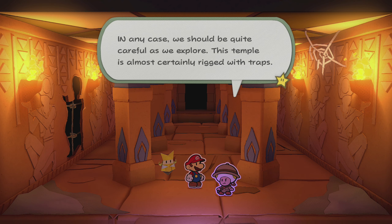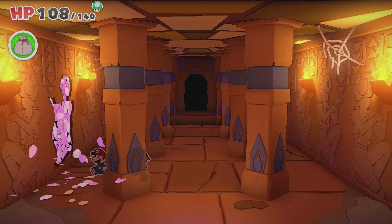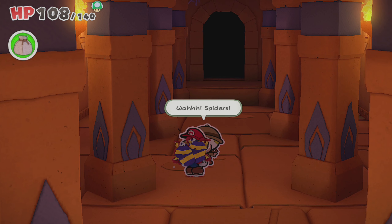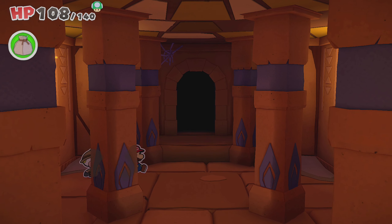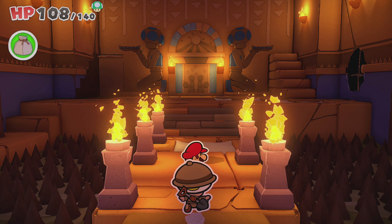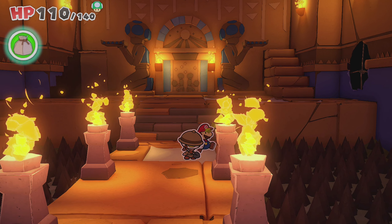I've also discovered that a sort of safety mechanism was responsible for burying the temple in the sand — when the sun went out, the temple retreated into the earth for safekeeping. So the temple wasn't taking a nap? No, it's a king's temple, designed to ward off intruders, interlopers, infidels, and unauthorized visitors. In any case, we should be quite careful — this temple is almost certainly rigged with traps.